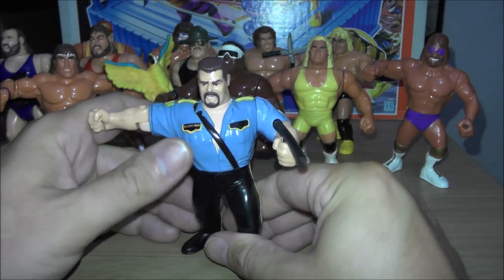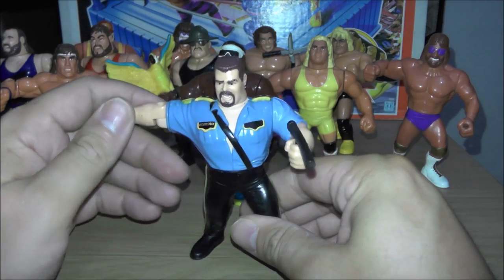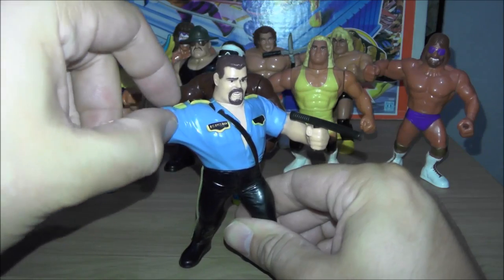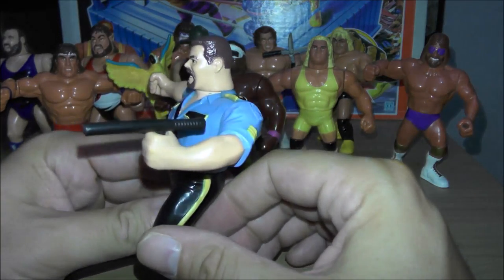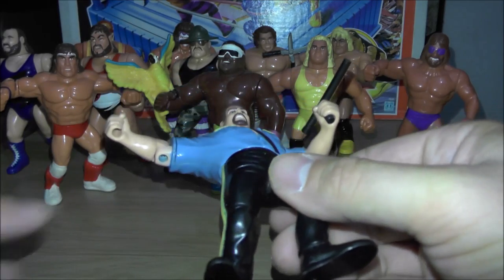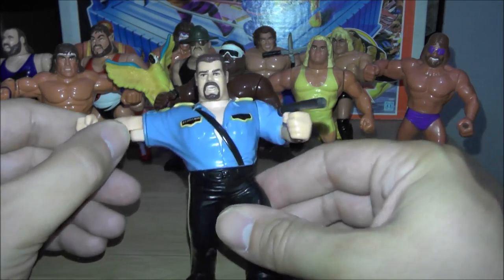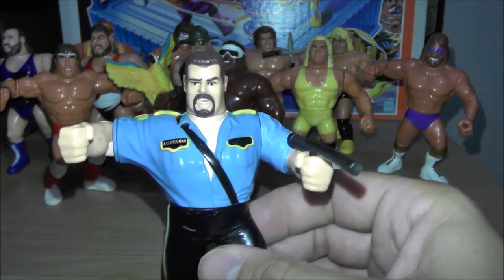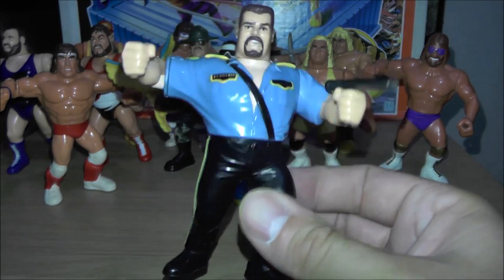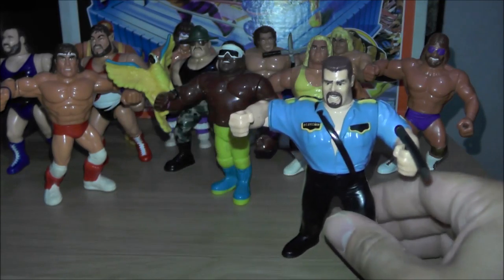The last figure in Series 3 is the Big Boss Man with Jailhouse Jam, which is basically the clothesline move. It does come with a nightstick. This figure is really notorious for breaking — the part of the arm where it joins together breaks really easily. Me and my two brothers had this figure when we were kids and I think all three of ours broke. I picked this one up more recently off eBay because mine was broken.